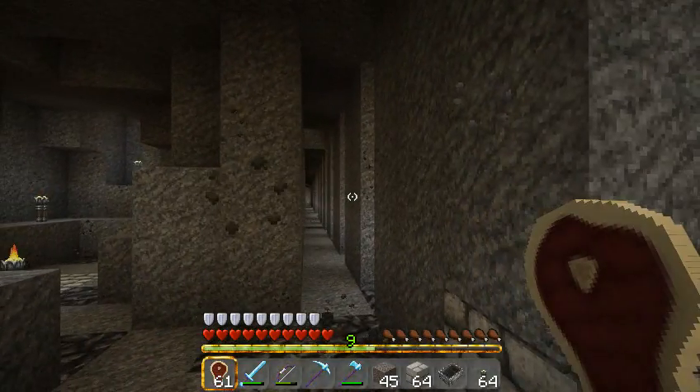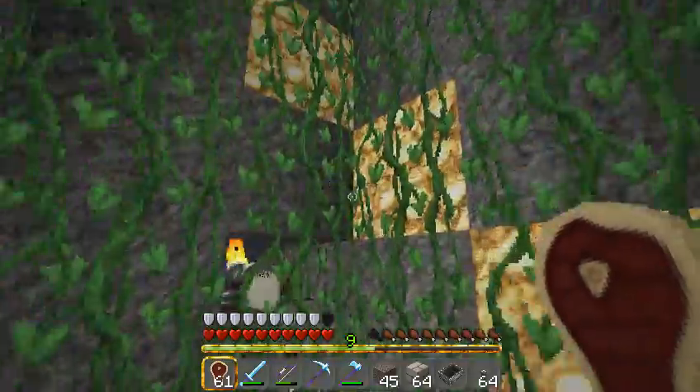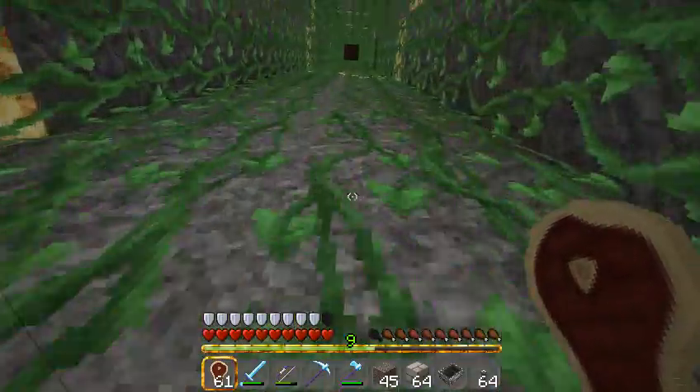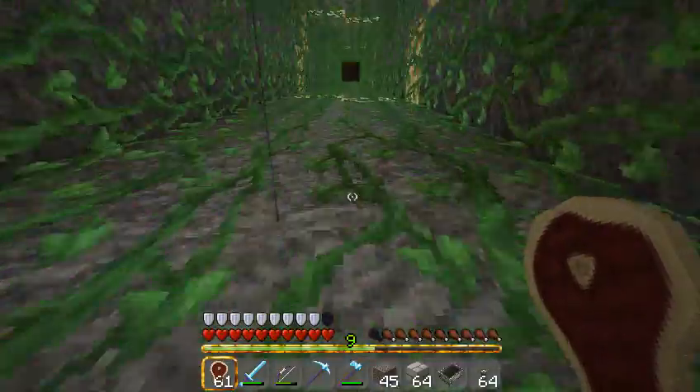This is my deep mine, level 6 of my mine. We turn around and get back up by taking the vine shaft. The shaft is filled with vines, 2 by 2, so you can't actually fall.